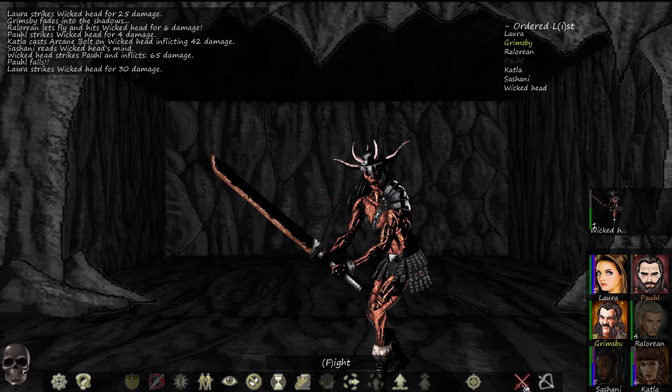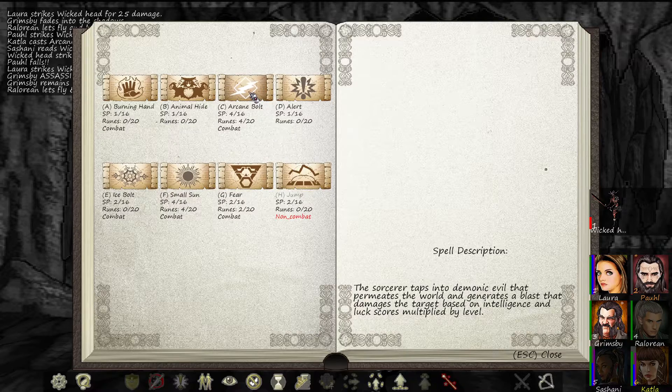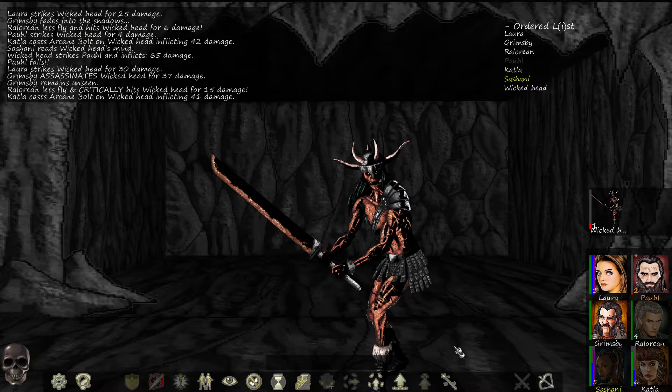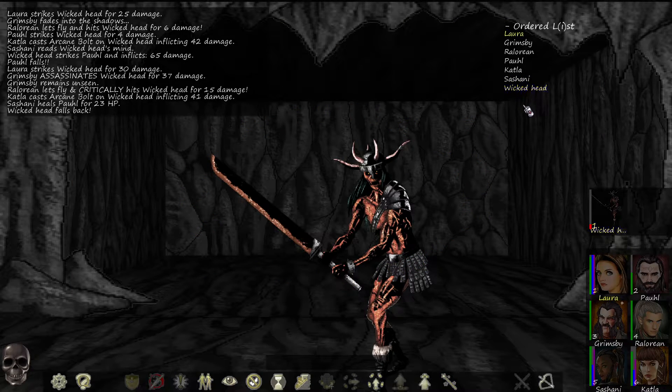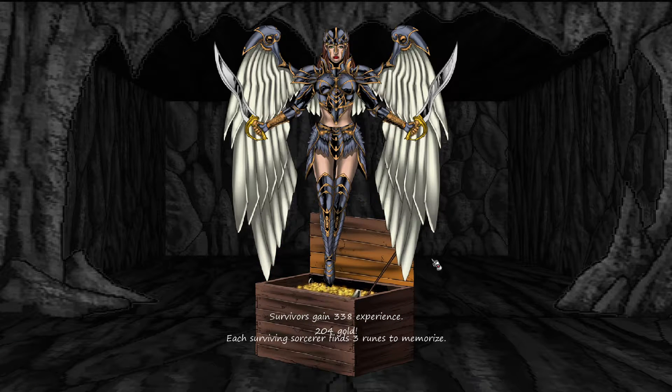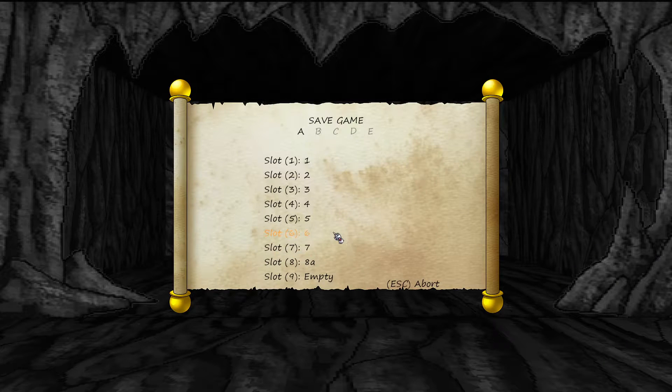Laura falls — fight. Assassinate, shoot, arcane bolt, heal. Laura falls back. Shoot it — one damage. Assassinate! 338 XP, 204 gold, and three runes. But we did not get the great sword — interesting.